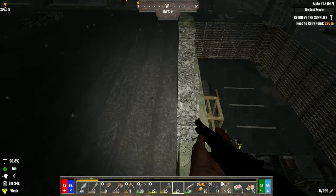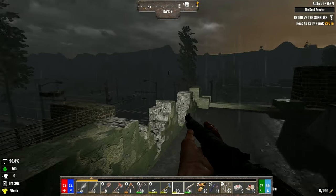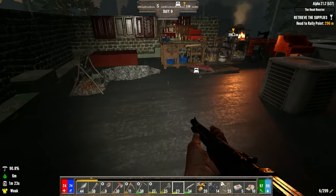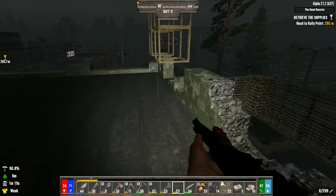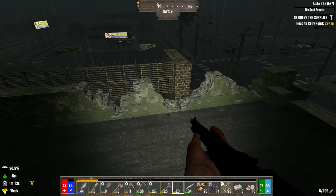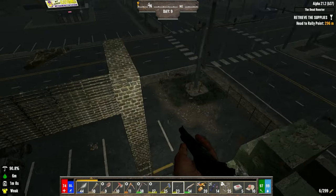Last time we managed to make a bit of a defense here. It's going to hold up against wandering hordes, although I wouldn't be able to stand over here and snipe. If they vomit and destroy my stuff we have a problem. Also this roof is wood, so we need to upgrade that to cobble or concrete as soon as possible. We still have to knock most of this concrete out, so we need way better tools.